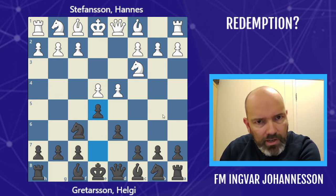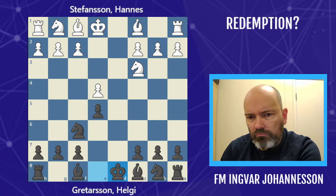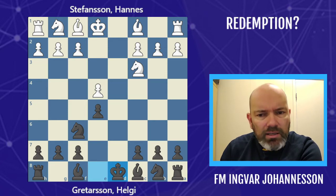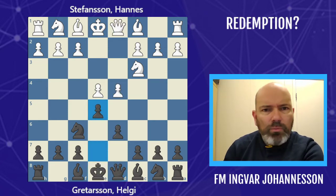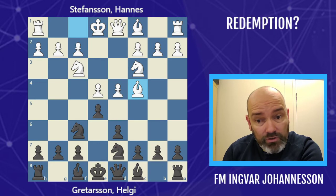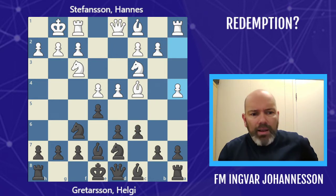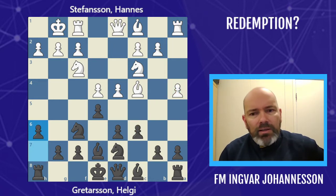Now given the match situation, probably white should take here, take the queen and just play this position. It's difficult to win, but Helgi likes a fight, so he wouldn't mind — he would play on and wait for his chances. But we get the Philidor, the so-called Hanham variation, where black goes basically knight f8, c6. We have a4 and now h6 by Helgi, and he hasn't castled.